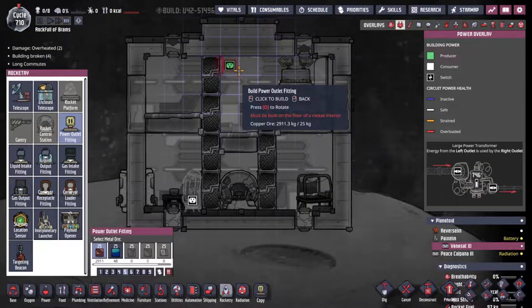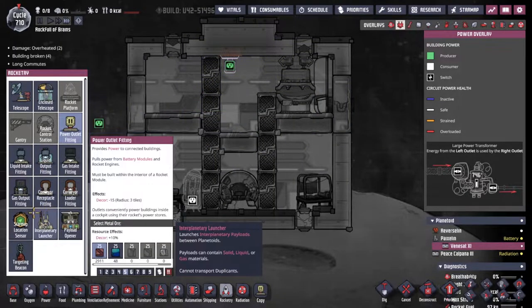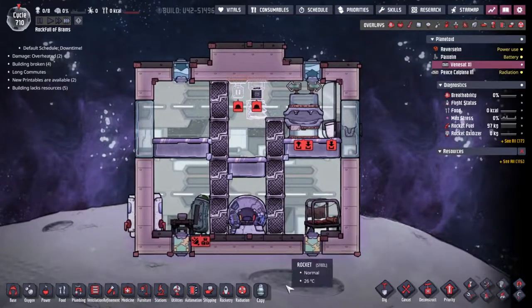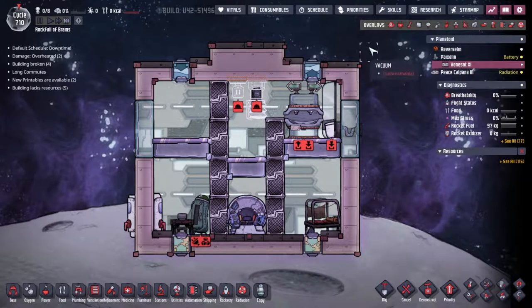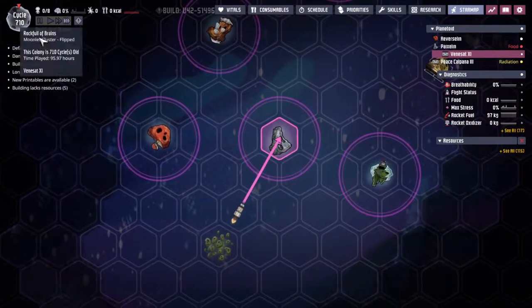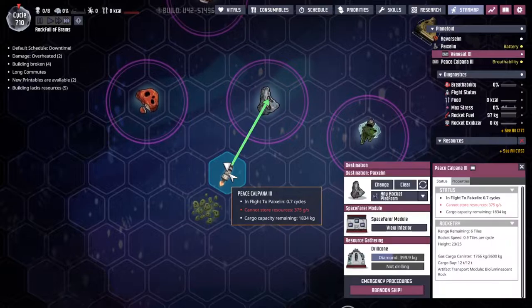It has taken much longer to put this bare bone system together than I thought it would. As you can see, we've got a room overlay — we've got a washroom, a barracks and a metal tile area. I've put the toilet at the top this time for radiation purposes. We're only coming through the toilets very rarely, so we'll put the high radiation environment up there. We're just sending Goddard over with a couple of robots. I need a refrigerator right there. We need to start thinking about a power outlet fitting and also a gas outlet fitting.